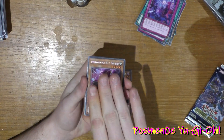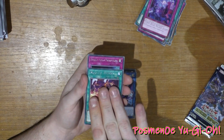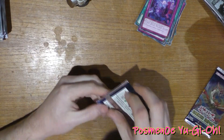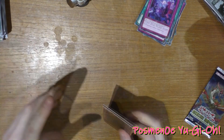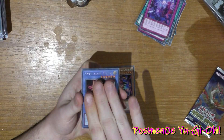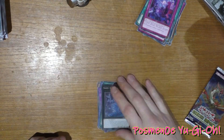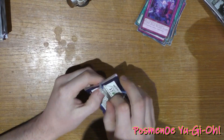Engraver of the Mark, Performage Hat Tricker, Number 96, Nightmare Griffon, Majestus Fury, Born from Draconis, and Cyber Emergency. Two packs left — what will we get? Love it. Drytron Zeta, Four Mage Damage Juggler, Cyber Angel, Diatron Eclipse, Invoked Kakoidus, Nightmare Phoenix — getting a lot of them — Ninuria, Majestus Glass Goddess. And last pack.